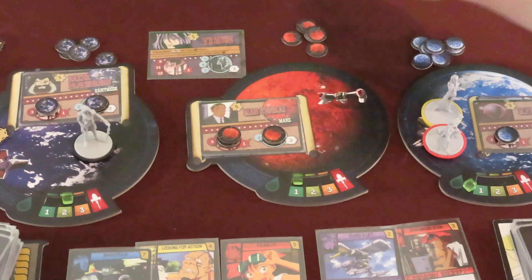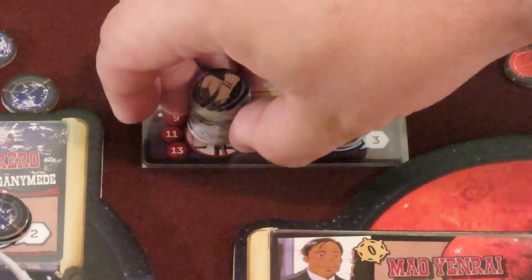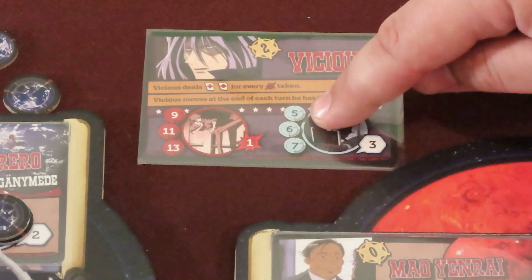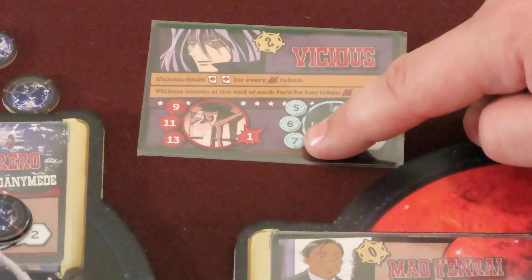Vicious's card should sit between the planet boards. Then add the Vicious tokens on his card. The number of tokens added is based on your game's player count. From top to bottom: for 2 players, 3 players, or 4 players.